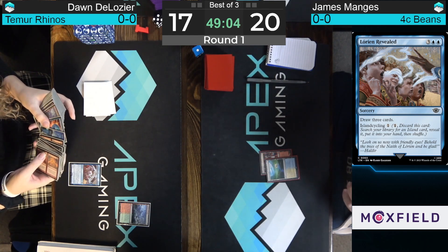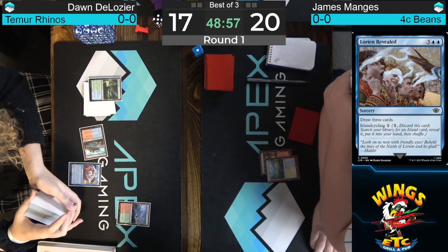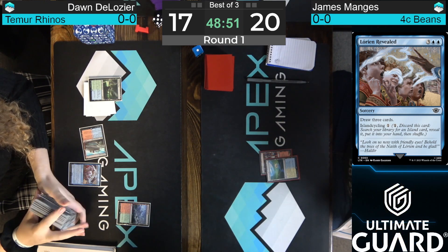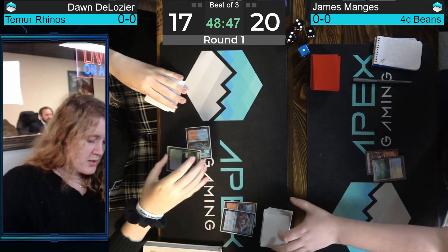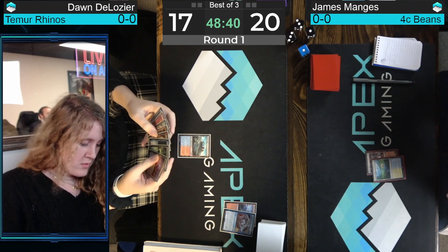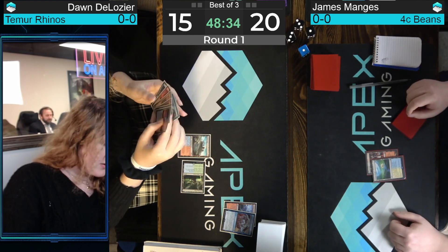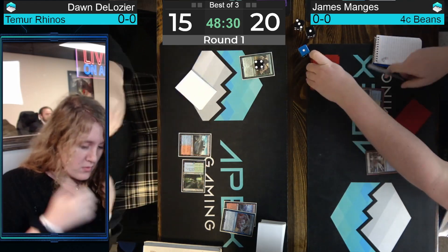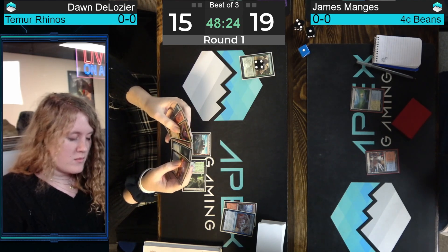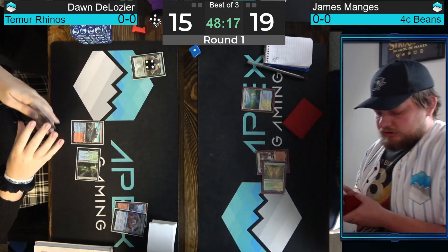Lorien Revealed allows you to cycle it for just one mana to go get any island — that's basic island or one of those powerful dual lands, even the Triomes. And it's also a blue card, so it can be pitched to things like Force of Negation and Subtlety. It dodges your own cascade effects, and cycling for one to get a land is almost like being a land. These decks don't have a ton of early plays, so you often have a mana lying around in the first couple turns. You can use that to help fix your mana, and it's a much better draw than a land in the late game. We have a suspended Crashing Footfalls here on turn two — not where you want to be, but Dawn does have a couple cascade effects lying around.